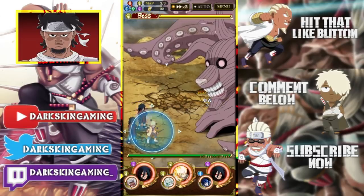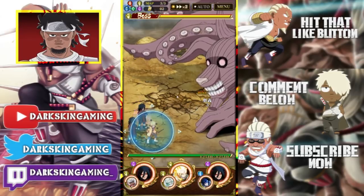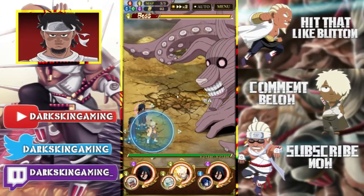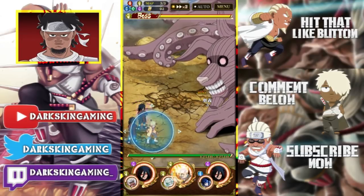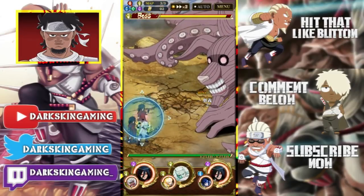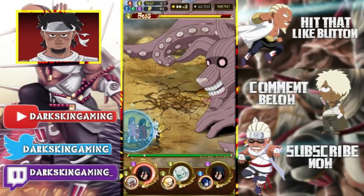We're on the third map now. The reason I don't prefer the nuking tactic is because when Killer B does the Eight Tails Twist, he takes away all your buffs — any attack-ups or anything — so the nuking method is very risky. The safe zone is down in this corner. When he does the Bijuu Dama you're safe there, and when he does the Eight Tails Twist, one of your units is safe.